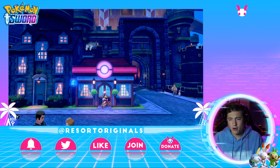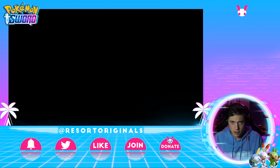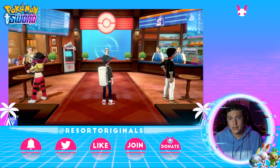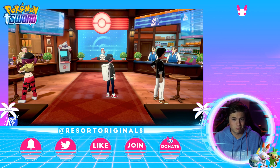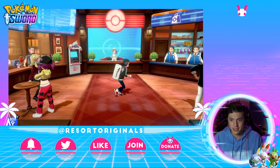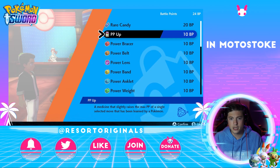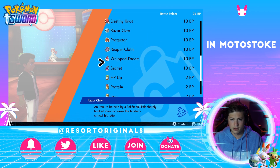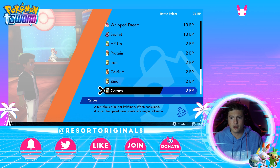The next thing I want to go over is EVs. EVs are something that you can max out on a Pokemon to really get it to its full potential. There are multiple ways to get those max EVs, and most of it is actually right here in the Pokemon Center. I want to talk to this person right here — I have the ability to get HP Up, Protein, Iron, Calcium, Zinc, and Carbos. Those vitamins can be maxed out on your Pokemon to get the maximum potential out of it.